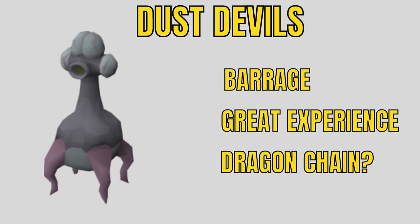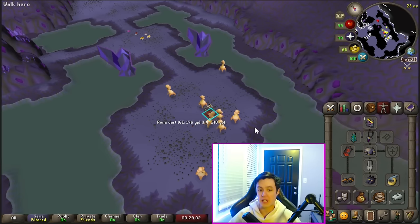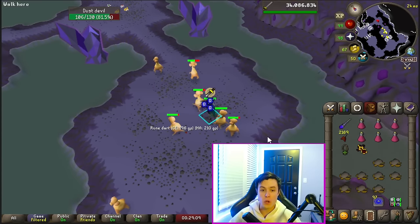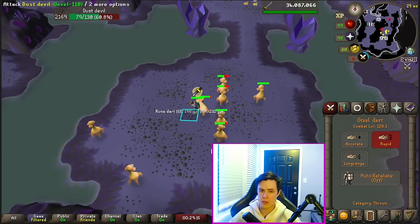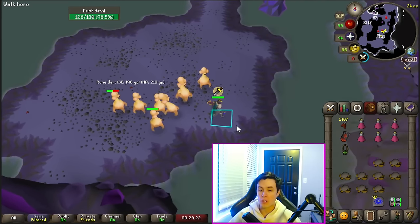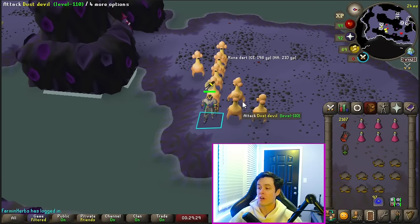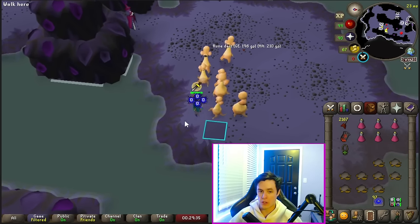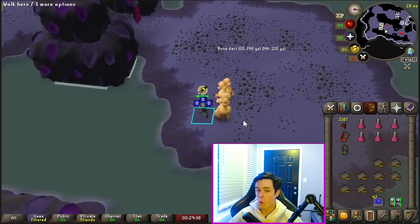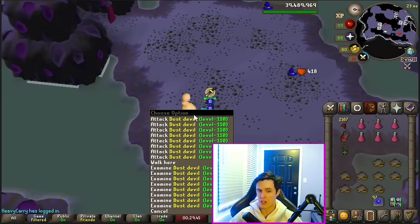Dust Devils are the opposite — a great task. You can barrage them, they're excellent experience, and they drop the iconic Dragon Chainbody. The best way to kill these is barraging them in the Catacombs of Kourend, but first you have to get them all attacking you. The Bulwark is a great choice to tag them, but sometimes you don't get all of them — steel darts are also really good, super inexpensive, and two-ticked. Once you have them all, you need to get them into a clump. The best way to do this is by running through one of them so others can fall in. You can do a corner technique or hold shift and click back and forth until they all fall into one spot where you can barrage them.